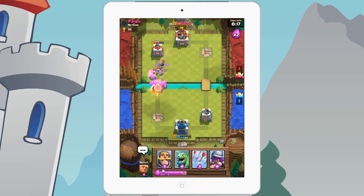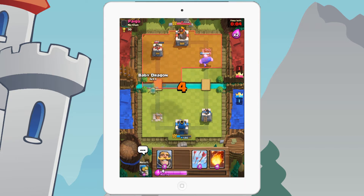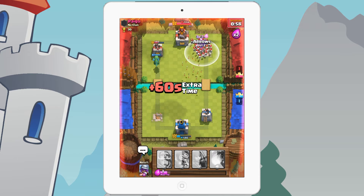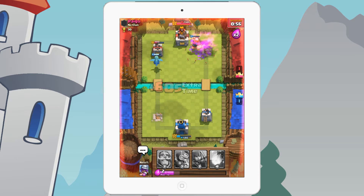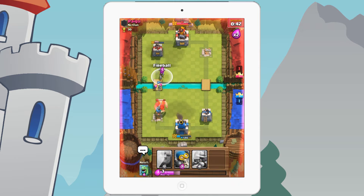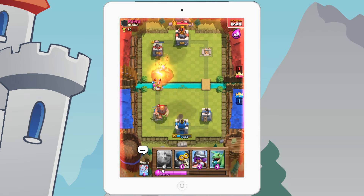The Bomber knocked out the enemy Bomber, and then the Musketeer cleaned up. I'm pushing with the Giant on the King Tower to see if we get any damage, then sending the Baby Dragon on the right tower. Taking out the Skeleton Armies — yes, the Baby Dragon is doing a lot of damage to the tower. The opponent uses a Fireball, so I put Archers there. Then I Fireball the enemy Musketeer — Musketeer is down.